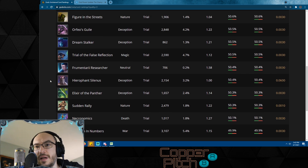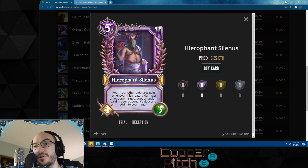Cards that I think could be worth a lot more in the future: Hierophant Selenius — roar: your other creatures gain 'whenever this creature damages an opponent's god, copy a random card in your opponent's deck and add it to your hand.' Combined with Shadow of Lethanon, even just one Shadow pings your opponent's god at the start of the turn, and you can also attack with it — meaning just Hierophant and a single Shadow lets you draw two cards from your opponent's deck every single turn. Shadow of Lethanon is very sticky — it hides itself every turn — so I think Hierophant Selenius is going to be big.